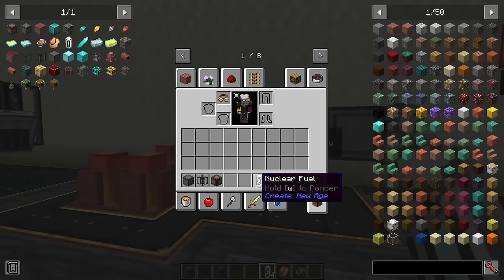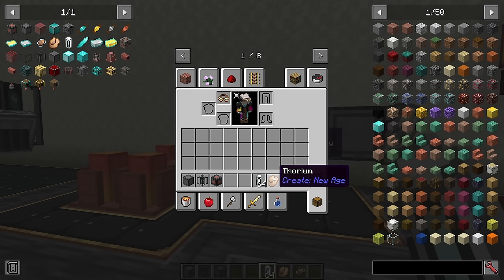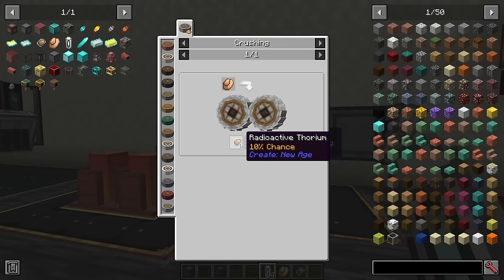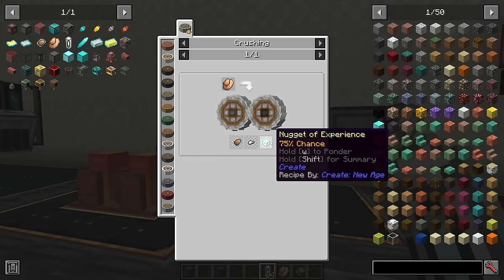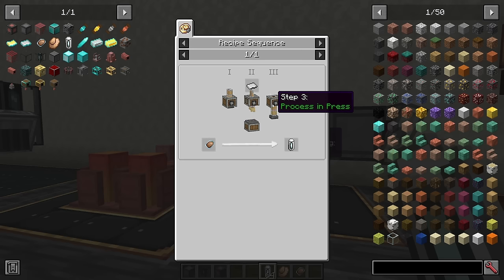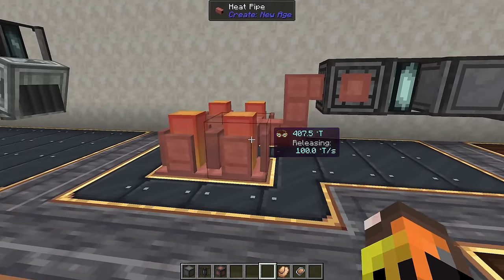Fuel can be generated indefinitely. Thorium is a new ore you find while mining, and you can duplicate it: mix water, stone, and clay in a basin to get two thorium. Then you crush thorium for a 10% chance of radioactive thorium, with iron and XP as a bonus. You then press an iron sheet through two more presses to produce nuclear fuel, which generates tons of heat.